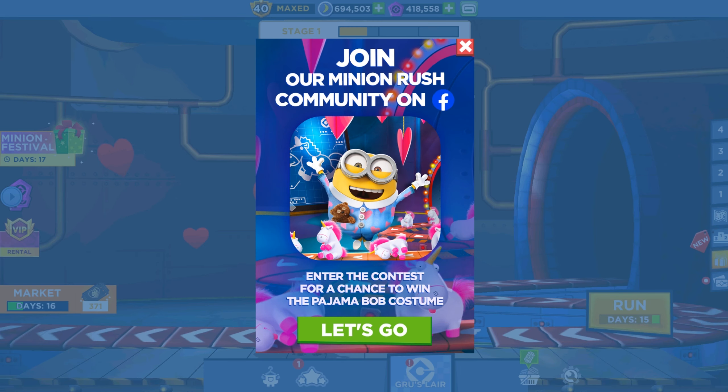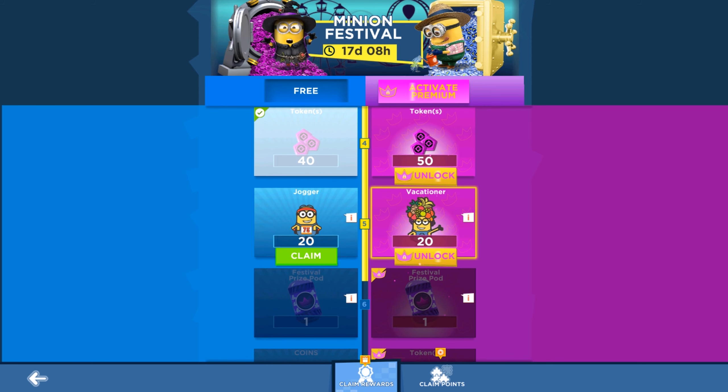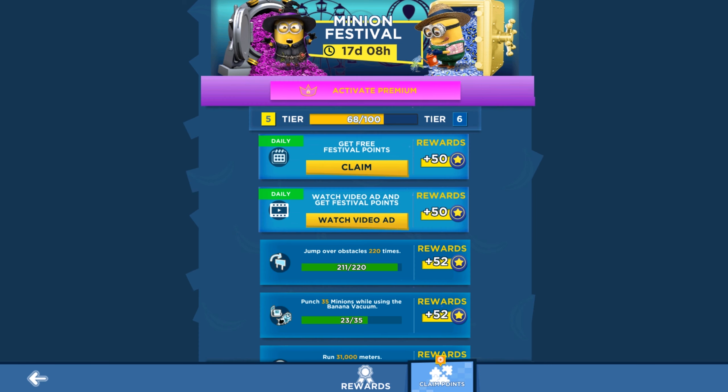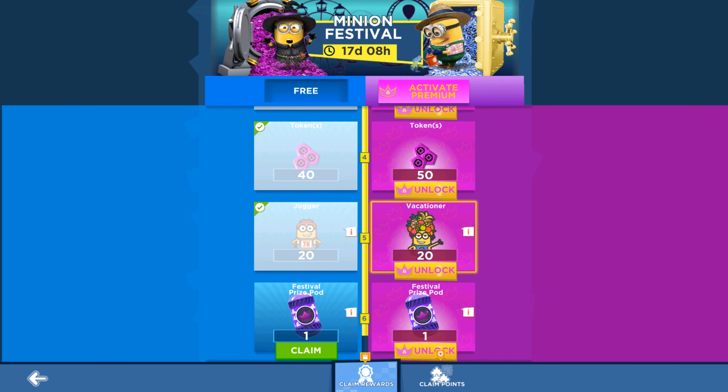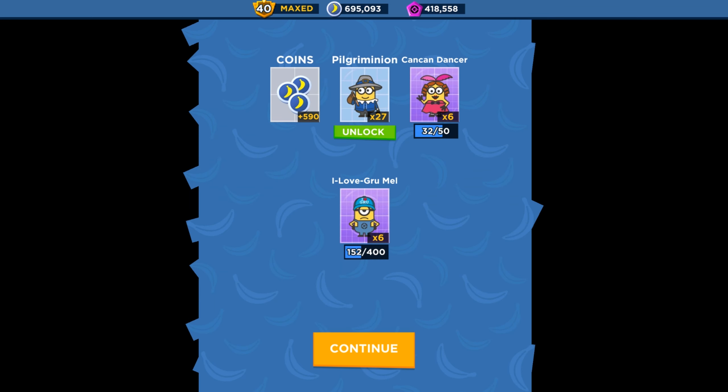Going into the Minion Festival three tabs — we got Jogger minion cards. Let's claim some points. We got a special prize again: Cancan Dancer, Group Mail, and Pilgrim minion cards.